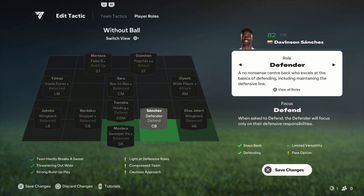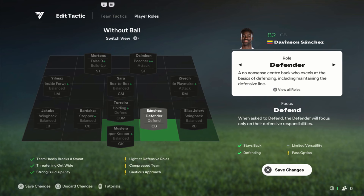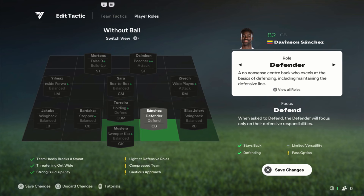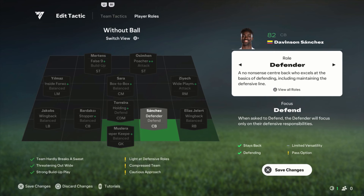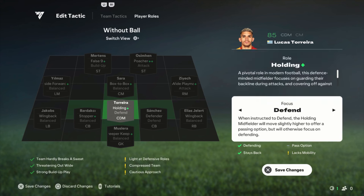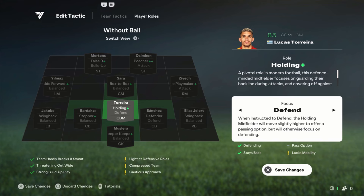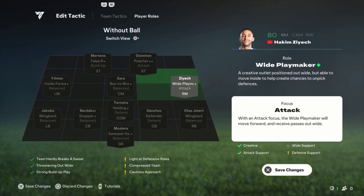The goalkeeper role is sweeper keeper — I always choose the best one. Gelert is on wing back, balanced focus. Attacking wing back is his best role but in this formation with four defenders that's way too attacking, so wing back balanced is good. Sanchez — his best role is ball playing defender, but I don't like that role in this formation. I tried it a few times and used it with Van Dijk, but Van Dijk is special. So for Sanchez, just standard center back. Bardacci is playing as a stopper, which is his best role alongside ball playing defender. Jacobs is wing back balanced, just like Gelert.